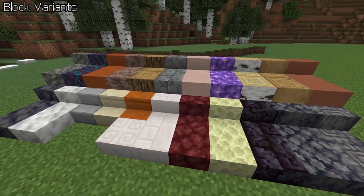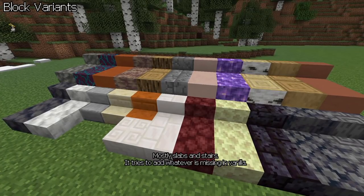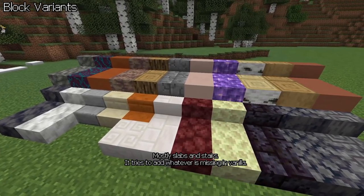Block Variants. Want more decoration blocks? Get this mod. Mostly slabs and stairs — it tries to add whatever is missing in vanilla.